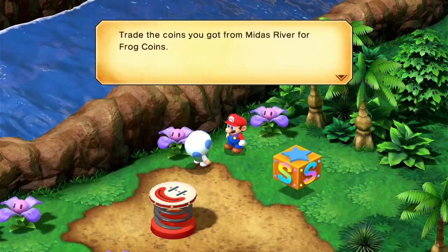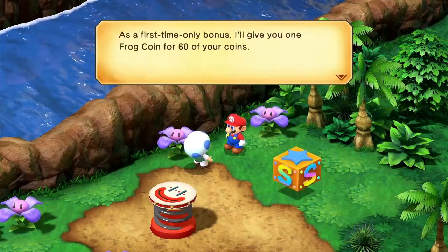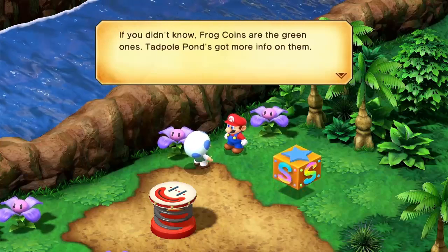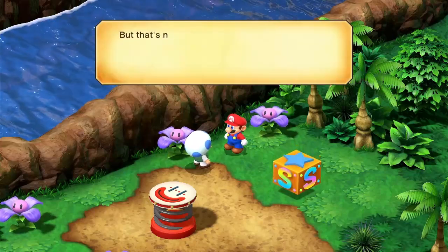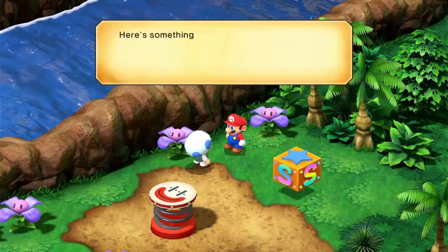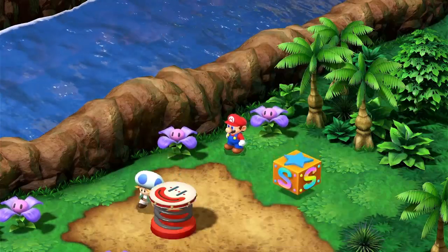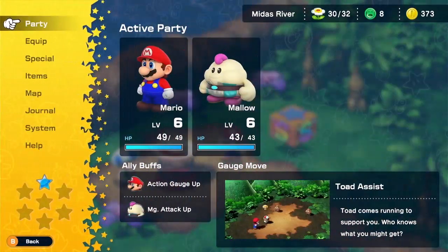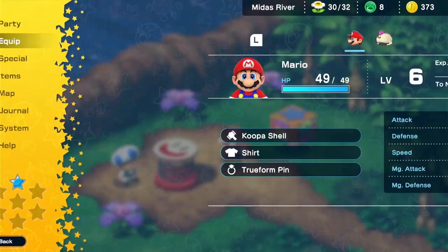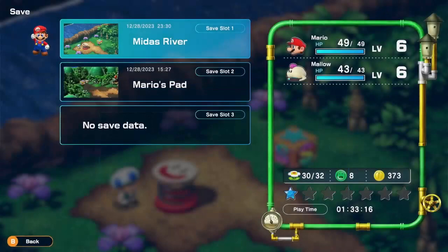Wasn't that fun? You got 46 points. Trade the coins you got from Midas River for frog coins. As a first-time-only bonus, I'll give you one frog coin for 60 of your coins. Frog coins are the green ones. You got 46 points, but that's not enough to cash in, so I'll hold them for you. Come back and try again. Here's something I picked up — you can keep it for good luck. You got a Koopa shell. That is equipment. And that will be it for today because it's been 20 minutes exactly on my recording. Hope you all enjoyed this video. Next time, we're actually going to see Mallow's grandpa. Bye-bye!